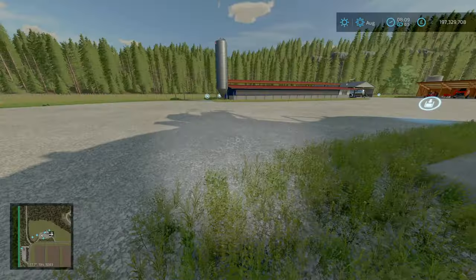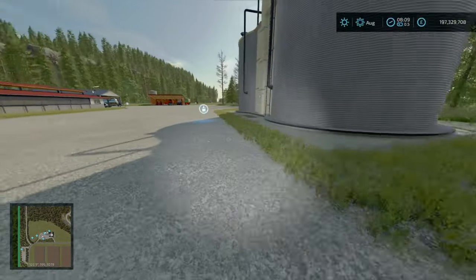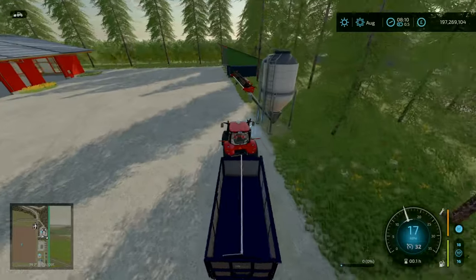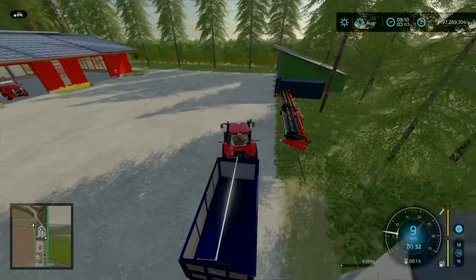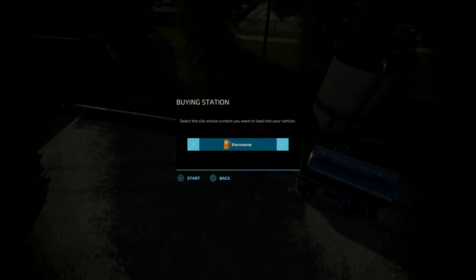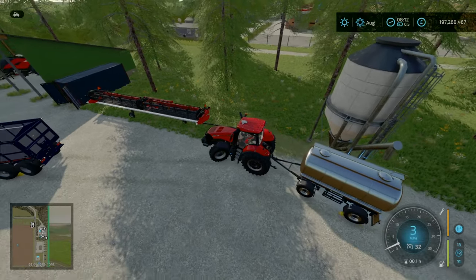Let me test the buying station under containers. We've got the trailer here - let's see what you can buy. Lime, dirt, mineral feed, cement, gravel, stone powder, sands, solid fertilizer, and a fair bit of stuff. You can't buy crops but you can buy any other materials, including animal feed and seeds. For your liquids, you can purchase kerosene, propane, and crude oil. Just a quick test on that.